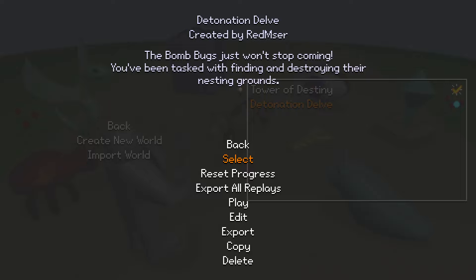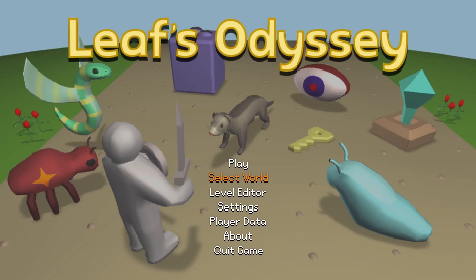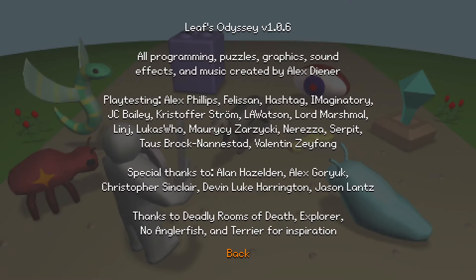The bomb bugs just won't stop coming. You've been tasked with finding and destroying their nesting grounds. So this was one of two custom worlds made during the playtesting process. As much as I wanted to play it, I had to save myself for when I could actually do a proper recording session. This was post-release. As of recording, I'm on game version 1.0.6 - quite a jump, because Tower of Destiny was recorded in 1.0.2, actually the in-development 1.0.2.